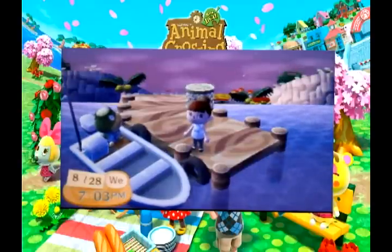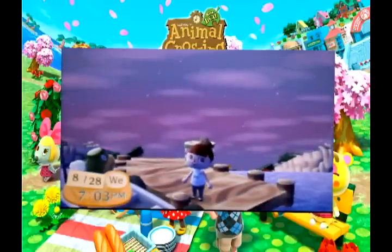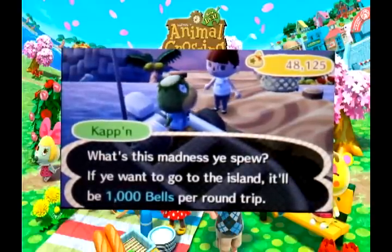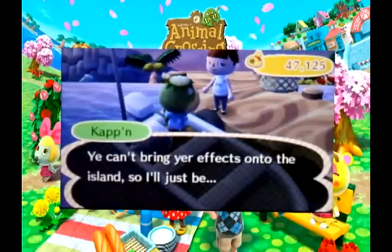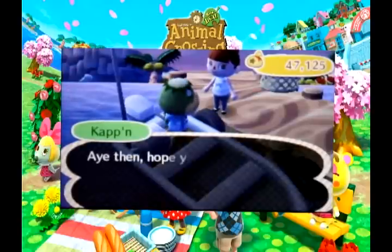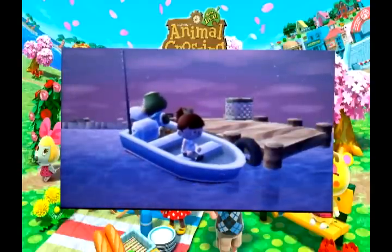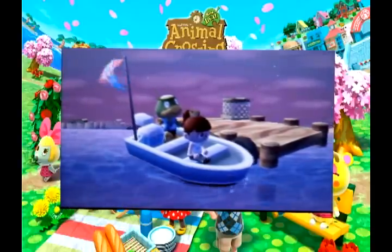Let's start off with the basics. The majority of this how-to will be spent on the island. Make sure you have the island unlocked by paying off your first house loan and speaking to Tortimer on the town dock — the next day the island will be open for you. Before heading to the island, make sure your town ordinance is the Bell Boom Ordinance. You don't have to, but it increases your profit by around $100,000. Head to the island any time after 7pm — going after 11pm is probably best. Pay Captain the thousand Bell fee and head to the island.